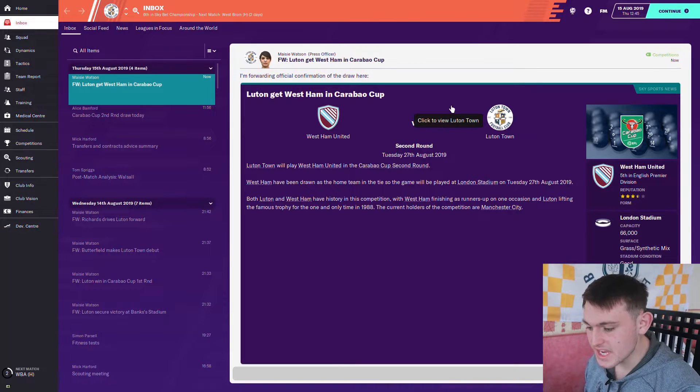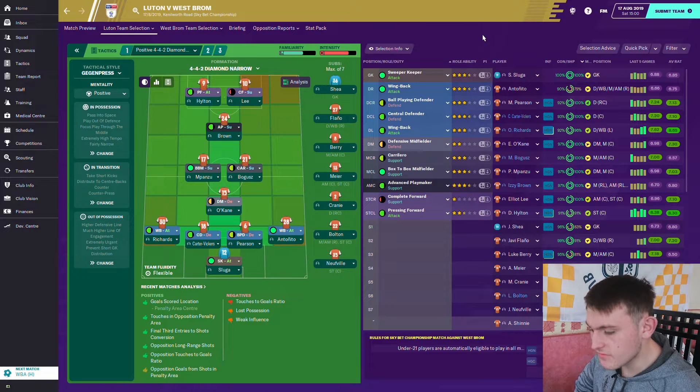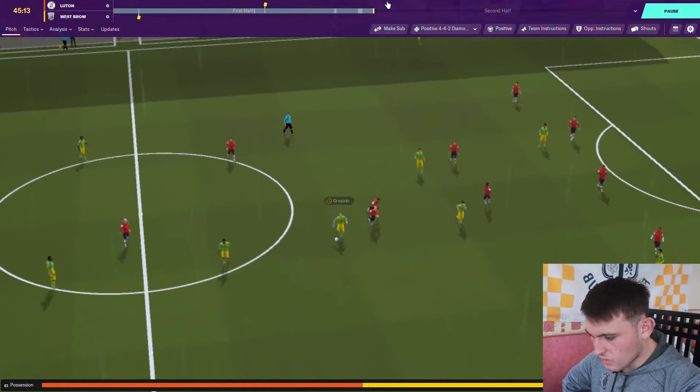In the Carabao Cup second round, Luton have been drawn away to West Ham United - the Luton fans will be going to the London Stadium for the first time in their history. For the home game against West Brom, I've just received news that Ryan Honeycliffe will be out injured for five to six weeks - a big loss. In real life West Brom won this game 2-1 away, but hopefully it won't be the same result.